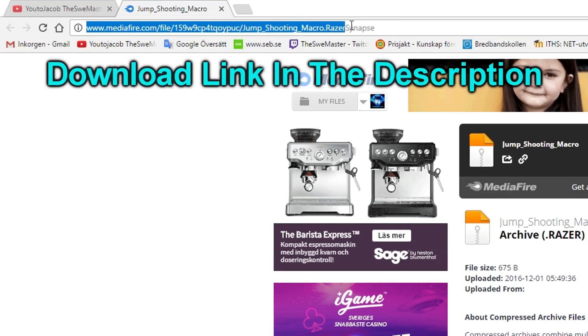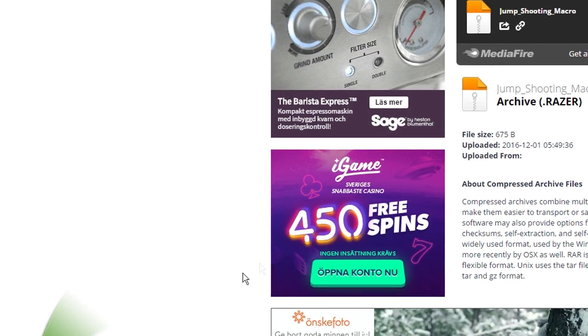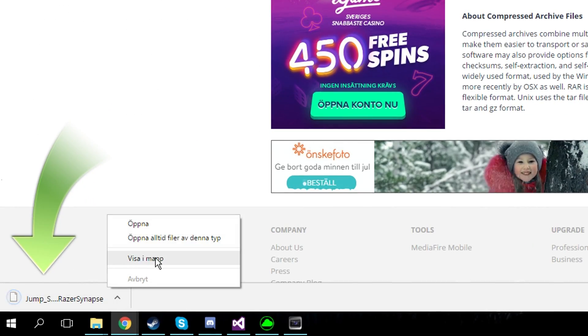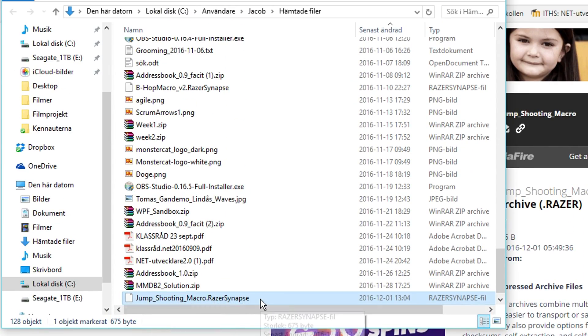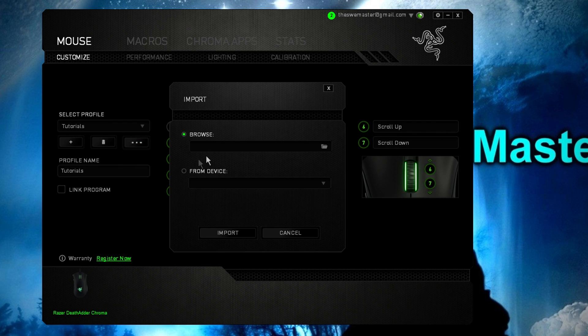And here is a quick tutorial on how to install the macro to Razer Synapse. First, download the macro from mediafire.com and save it somewhere safe on your PC. Then import it to Razer Synapse, which requires a Razer mouse or keyboard.